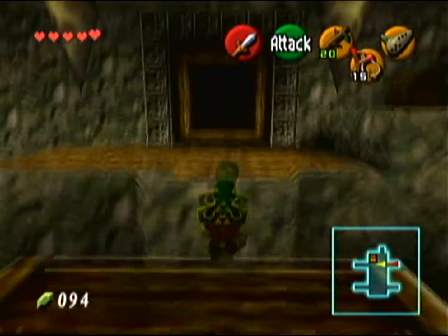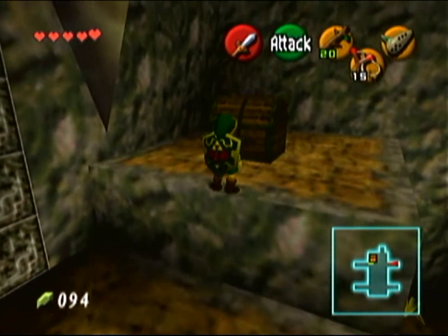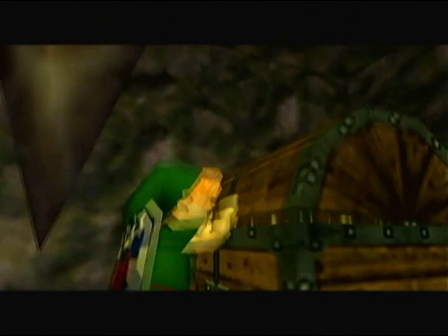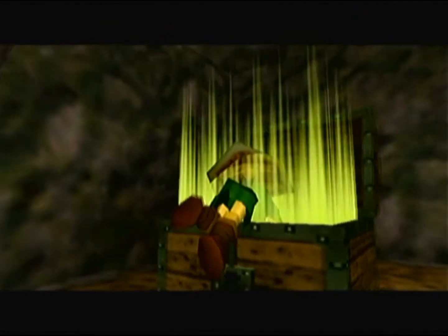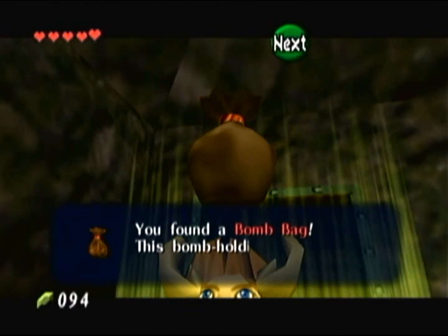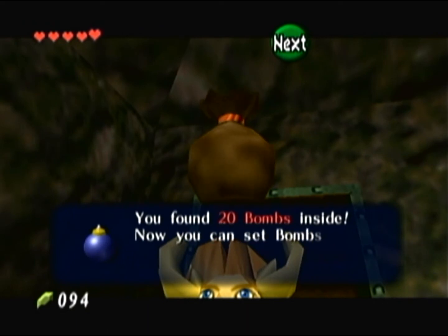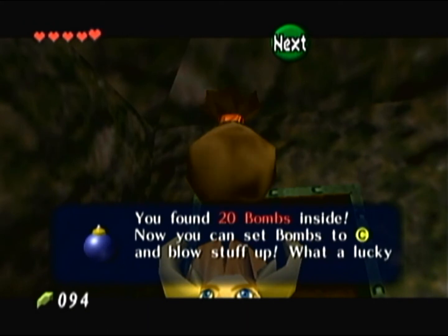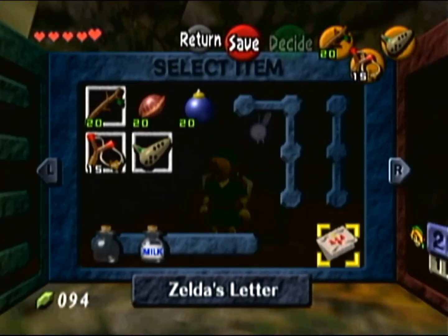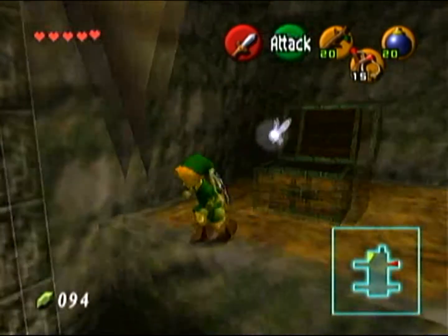Now like I said we're actually in the room we were previously with the blade traps, but now we're on an upper level. We want to run across here and open up this large chest to get the dungeon item — and it is a bag full of bombs! The perfect thing to give to a kid. Seriously, who thought it was a good idea to give Link explosives? Oh well. Now we don't actually have to use the bomb flowers anymore because we have our own bombs.